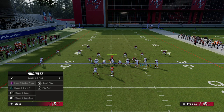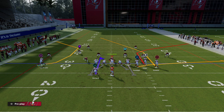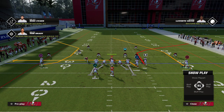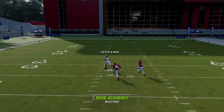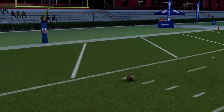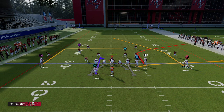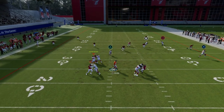A way to make this a little better against Cover 2 is to put a comeback, or if you have Outside Apprentice, a C-route to the left side, then motion this guy out and use this scissors action. You can put the tight end on a drag or out to create a high-low to the right or left. Against Cover 2, he'll now split the safeties — that left-side safety won't be able to come back because a vertical route is pulling him deep. This still beats all other coverages because the scissors action creates a great high-low between the tight end and the corner route.